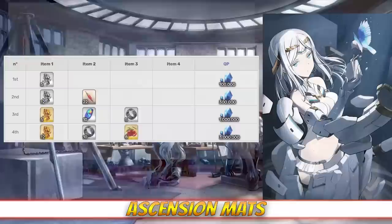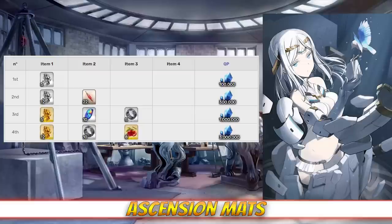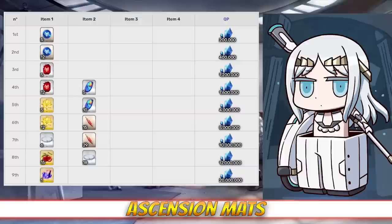Galatea does require an interesting assortment of mats for ascension. She's going to need 22 Spinal Fluid, 10 Aurora Steel, 15 Giant Rings, and 8 Fruit of Longevity. Spinal Fluid can be farmed at Shinjuku Station in Shinjuku with a 74% drop rate. Aurora Steel have a 47% drop rate at the Castle of Ice and Snow in Lost Belt 2. Giant Rings are best farmed at the Giant's Flower Garden in Lost Belt 2 with a 44% drop rate, and Fruit of Longevity have a 22% drop rate at the West Interstellar City in Olympus. For skill leveling, she's going to need 15 Aurora Steel, 44 Spinal Fluid, 15 Fruit of Longevity, and 23 Crowns per skill. The Crowns of Radiant Silver can be found at Thanatos Island in Atlantis with a 41% drop rate.